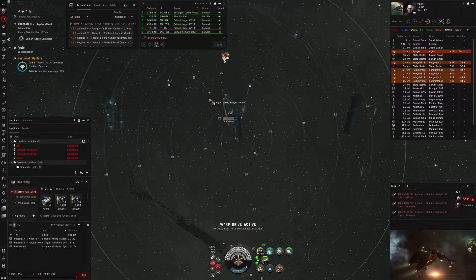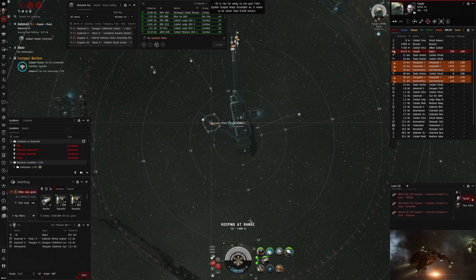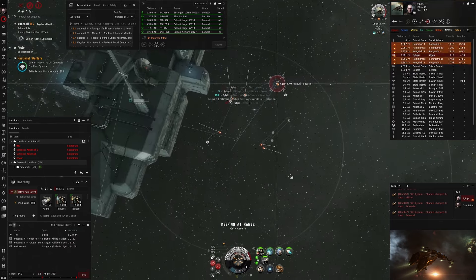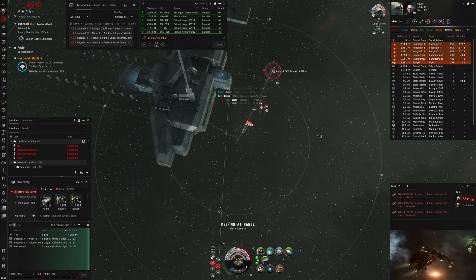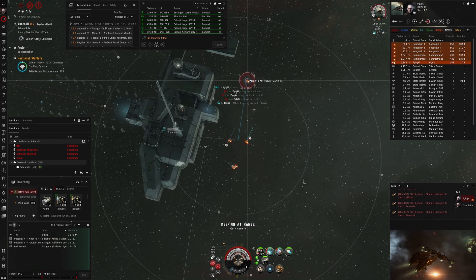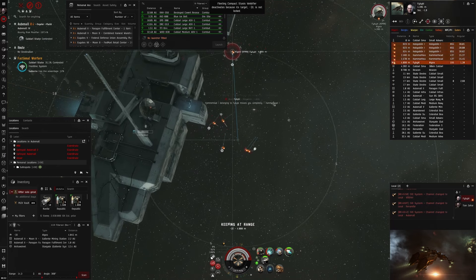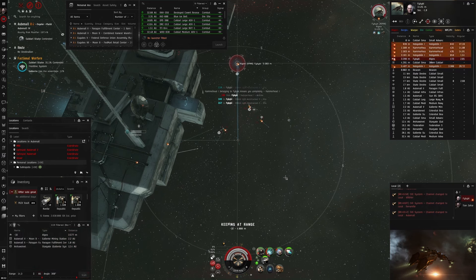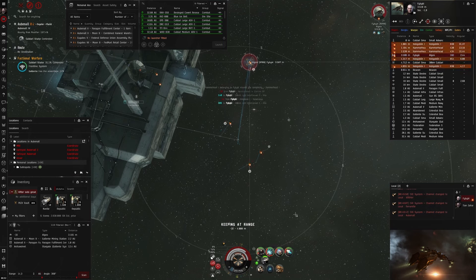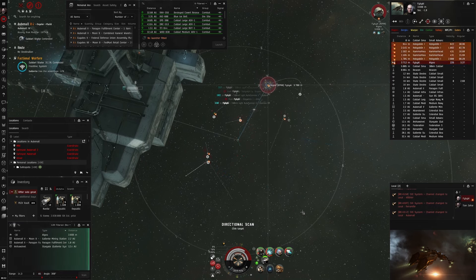I slide in on an Algos. I approach, AB on, got web and scram, start shooting. There are the drones incoming — this person only had T1 drones so it wasn't too bad. I'm overheating a bit but I'm only just now going into armor and his shields are almost gone. I hope he's shield fit because if not I have to run. He activates a burst jammer so I have to re-lock him, but I get him again before he can warp off. His armor drops faster so I should be fine. I deactivate heat on the AB. He goes into hull — half hull — and I still didn't have to rep one single time, and he dies. GF Algos.